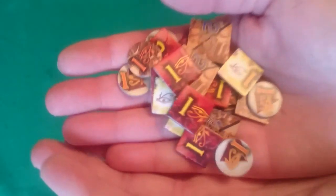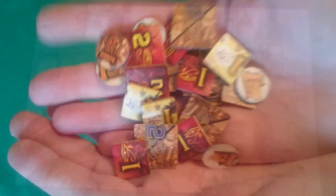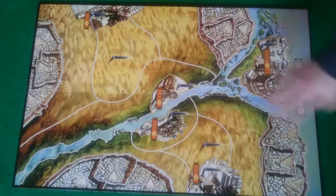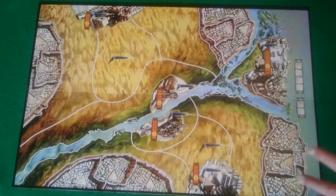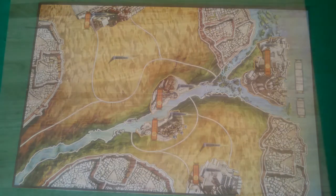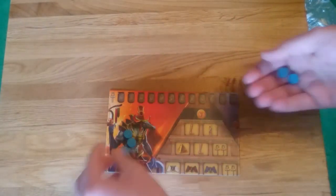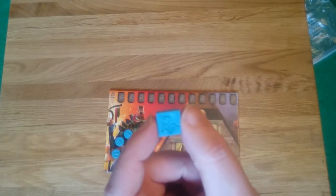All other victory point tokens should be placed near the board within easy reach of all players. Next, each player picks their home city — in this 2 player game there is a city here and a city here. There's no real gameplay difference between them; they are equidistant to all locations, so just go with whichever is closest to where the player is sitting. Each player then gets a player board and their 5 action tokens of their colour.